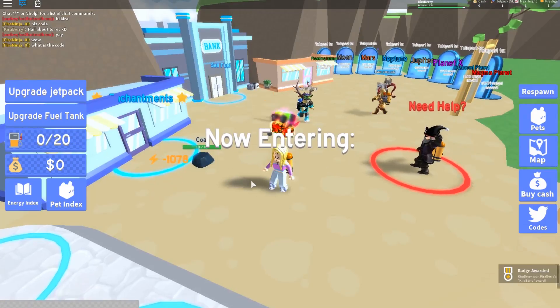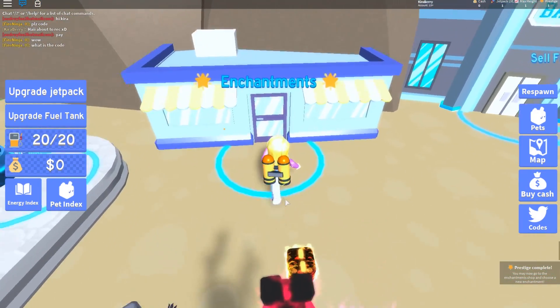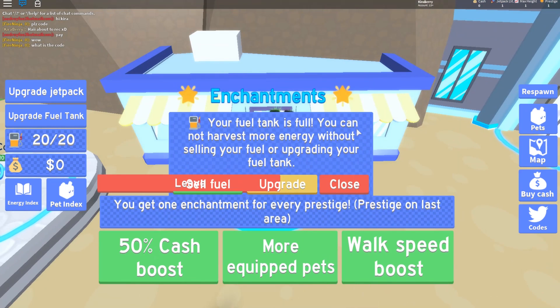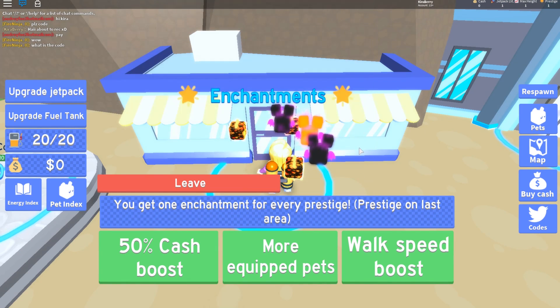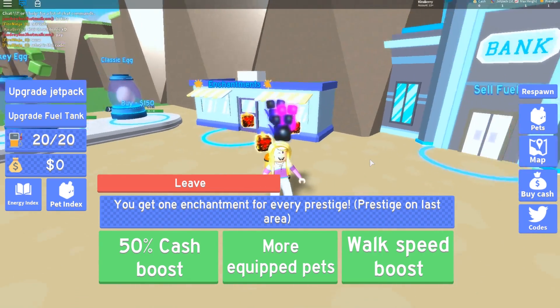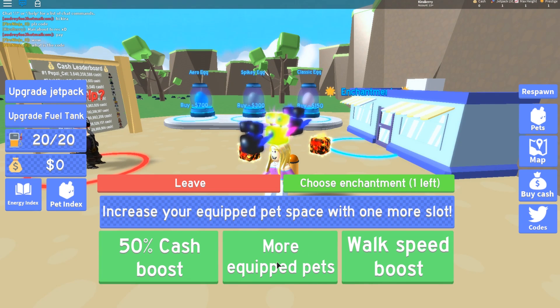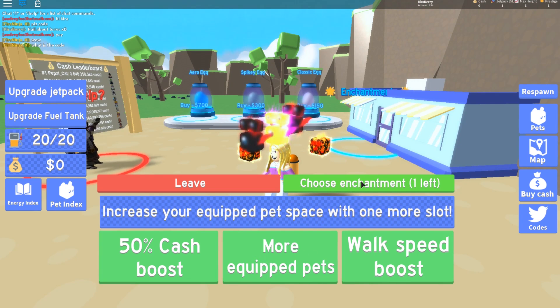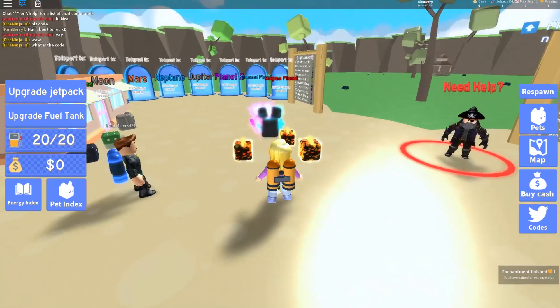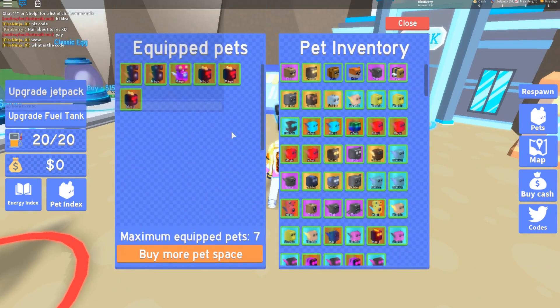So with prestiging you get an award and you may now go to the enchantment shop and choose a new enchantment. My full tank is filled. You get one enchantment for every prestige, and you prestige on the last area. You get a 50% cash boost, more equipped pets, or a walk speed boost — oh, what do we get guys? I think we should get more equipped pets.